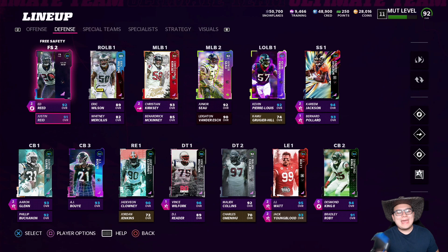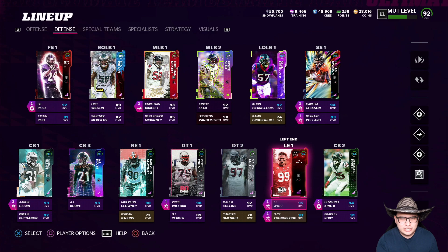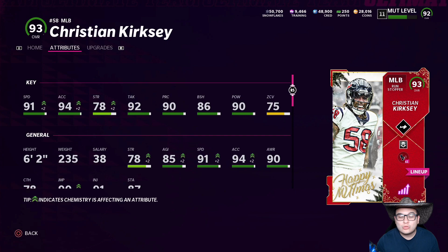Welcome back to the channel ladies and gentlemen, back with the Texas theme team and we got some Christmas action. Look at the brightest red spot on this defense man - we got stocking stuffer Christian Kirksey. That card art is amazing, man. It's like super bright red. JJ Watt has like a flashing dark red scary red, but this guy has that bright Santa Claus red. Let's take a look at his stats - 93 overall, we do have him powered up all the way.